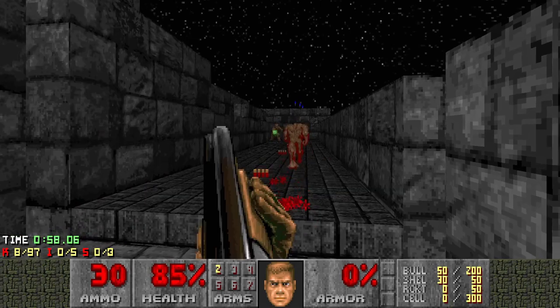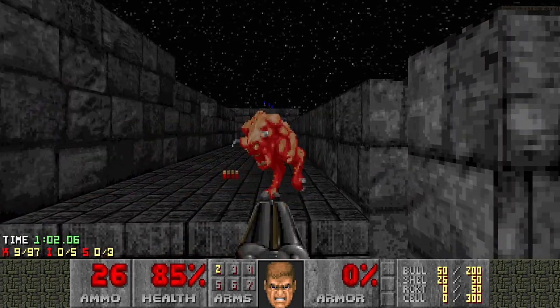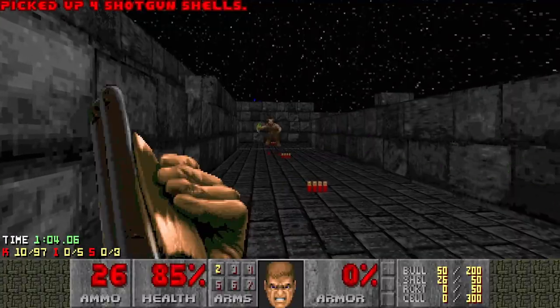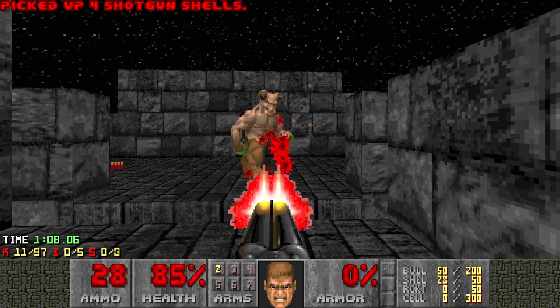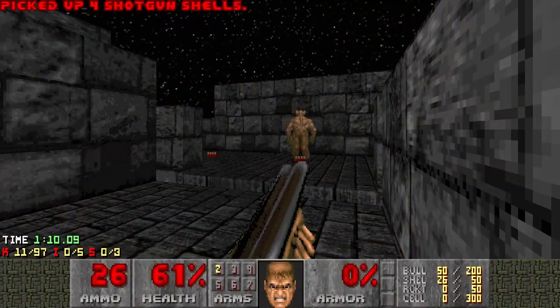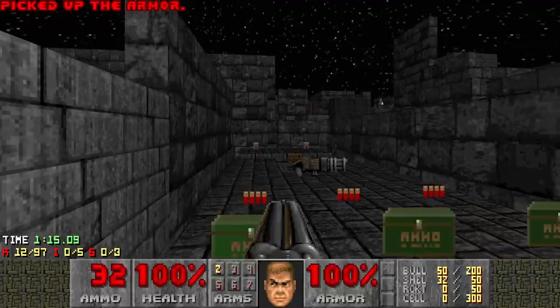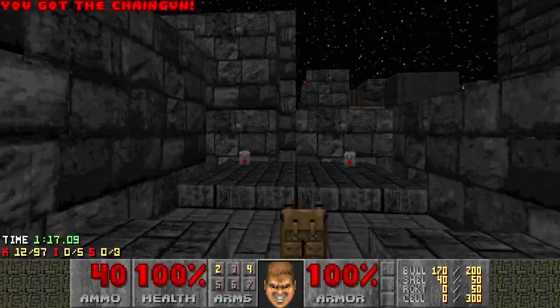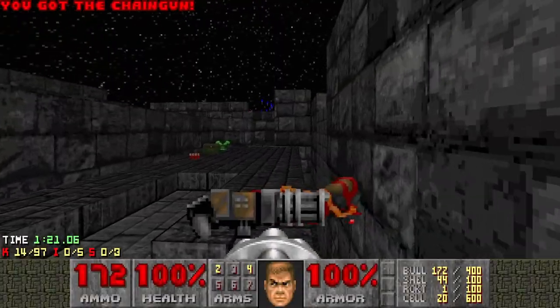Let them all worry themselves up and I'll come back and deal with them later. Get rid of the spectres and pinkies here and then get rid of the hell knight. That was bad dodging. In here, I'm going to bring in a pair of chaingunners when we pick this up. I like to try and line them up and then take them down.